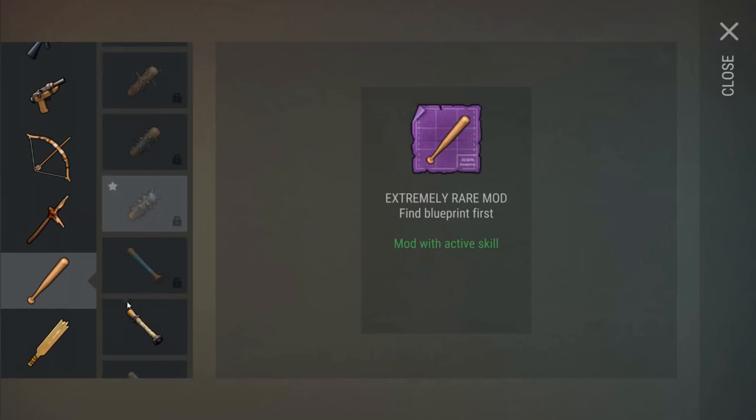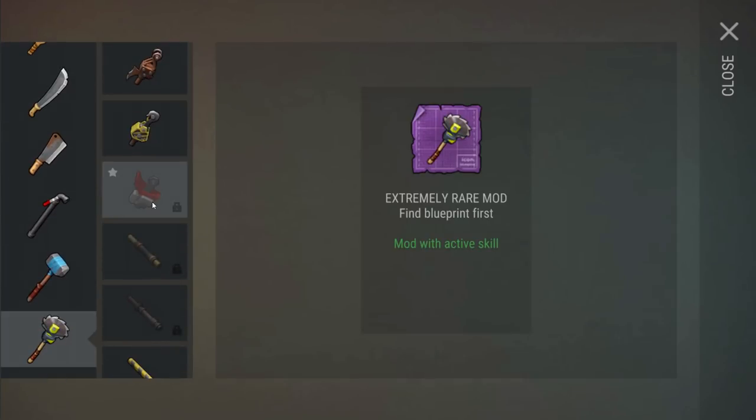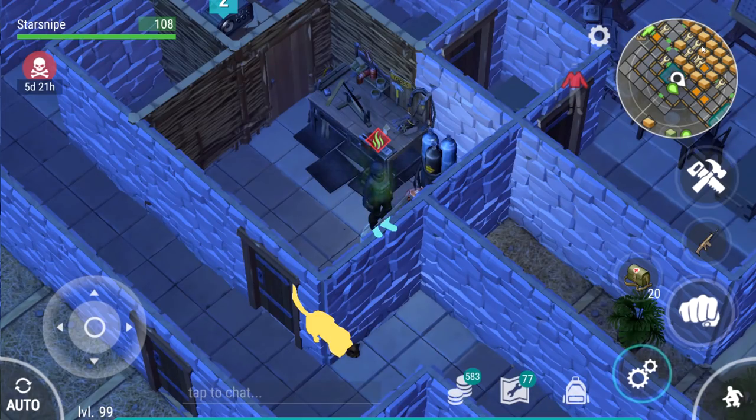It looks like we might be able to throw spears, which could be pretty powerful. And there's something that looks like a motor attachment — I feel like that's going to be like a chainsaw version of the saw blitz. That looks absolutely nutty.